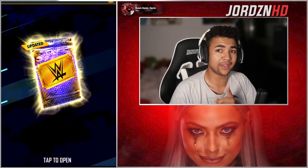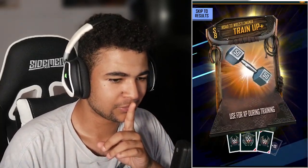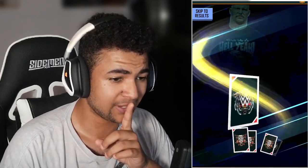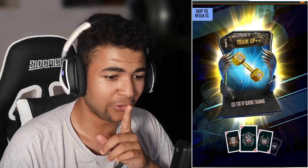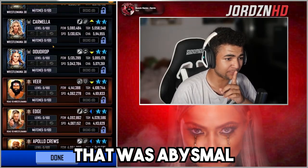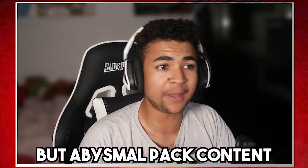Second pack — let's see if we can do better than just one BCE and the train up. No BCE thus far. We did get an equipment there, we'll take. Io Sky, Vimahant, Issac, Edge. Still no BCE logo to be seen. Natalya Ronin. No BCE in that one. That was abysmal — good fusion or training fodder but abysmal pack content.